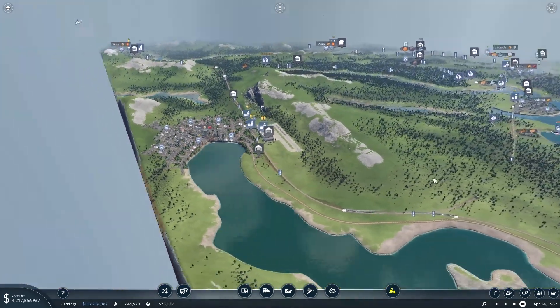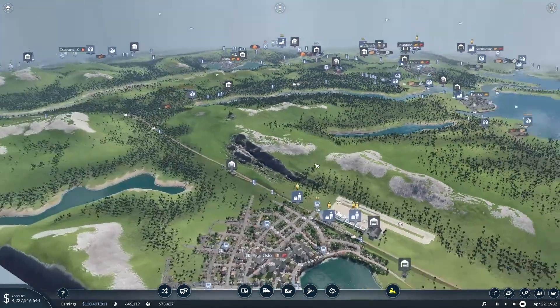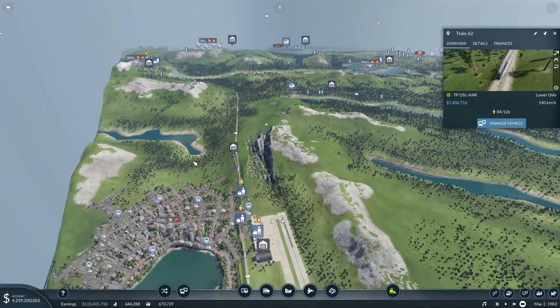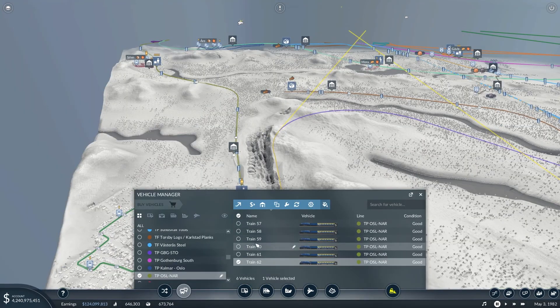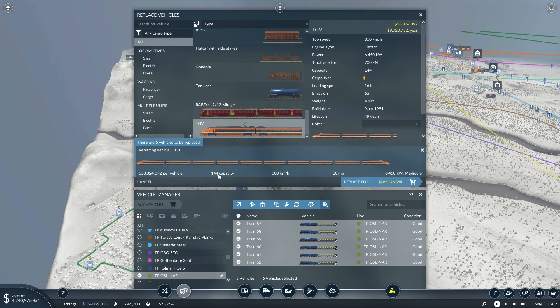Okay, we're back — gone a couple of years. We just got the TGV available and I definitely want to use that. The capacity is 144 passengers. It's quite long — 207 meters — that's why I want to use it. So I'm going to replace the existing train with that. It's 300 km/h top speed. Let's replace.